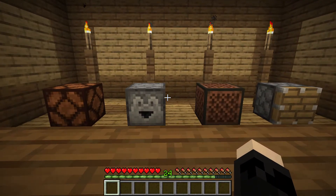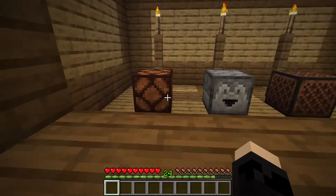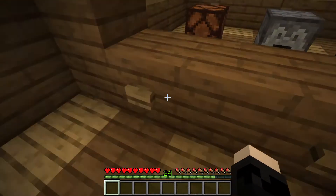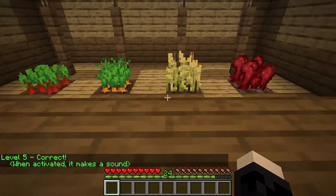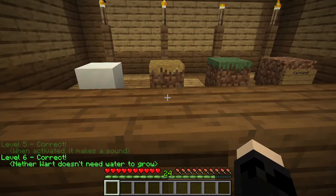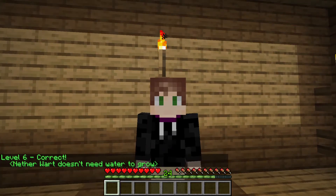I don't know what the difference is between these things. Is that sad or what? There's a piston that extends, the note block plays music, the dropper drops stuff. I'm gonna say the redstone lamp — when activated it makes a sound. There you go! For farming and stuff... oh, this one because it's in the nether and those are all overworld plants — or another word, doesn't need water to grow. There you go. I am a professional Minecraft player if you guys can tell.